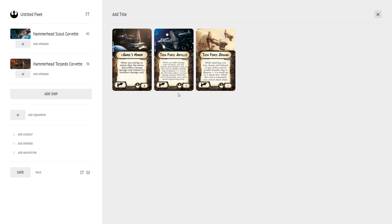Task Force Organa costs only one point. While attacking, you may exhaust a copy on another friendly ship at distance 1 to 3 to re-roll up to 2 attack dice; while exhausted, that ship cannot attack ships. The trick is your first Task Force Organa ship should shoot without needing to re-roll. Then your second ship shoots, exhausts the first one's card, and re-rolls its dice. That's how these work together.